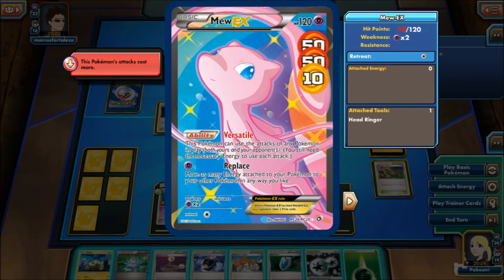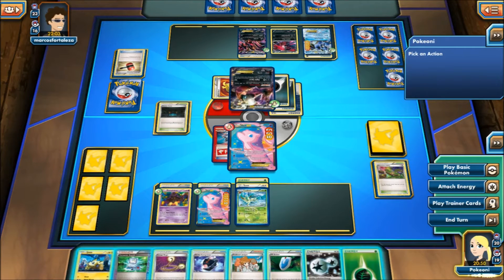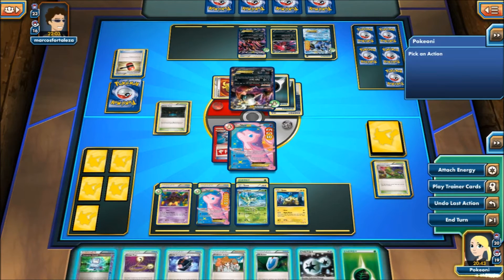I'm trying to see why that didn't knock me out. I'm bad at math — Night Spear does 90, plus 10 to bench... so 100 and 10. Oh okay, so I live by 10 HP — holy cow, that's amazing! Sorry guys, once again I'm bad at math. I thought Mew had 110 HP but it has 120. Like I said, first time playing this deck.